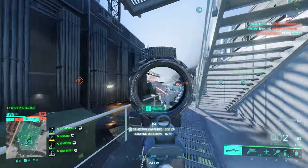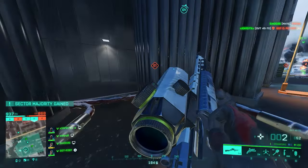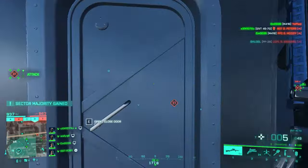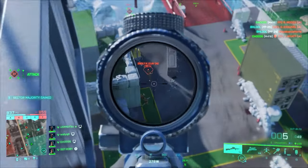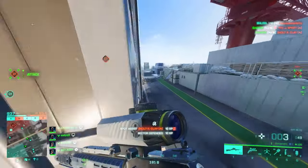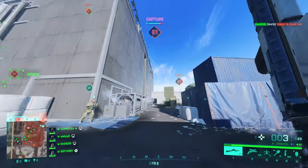Next up is the lever-action GVT 45-70. I like to treat this weapon like a sniper rifle for attachments, because it works out better — the shooting mechanism is almost the same. Some people use it as a compact, fast-firing sniper rifle, and it is a one-shot headshot kill weapon, which is a key benefit. For muzzle, go with the Champion Muzzle Brake to lower vertical recoil.